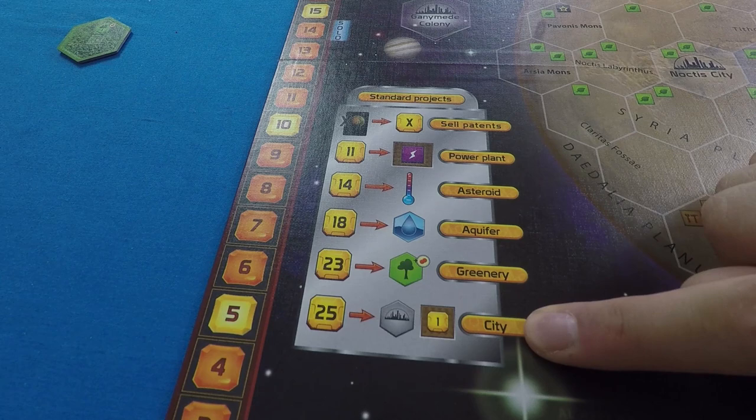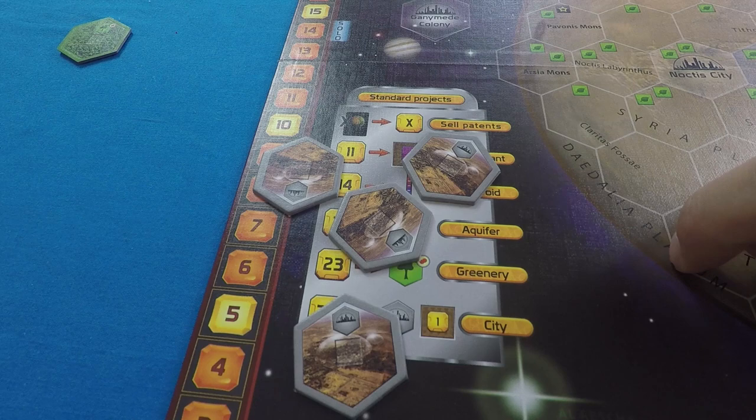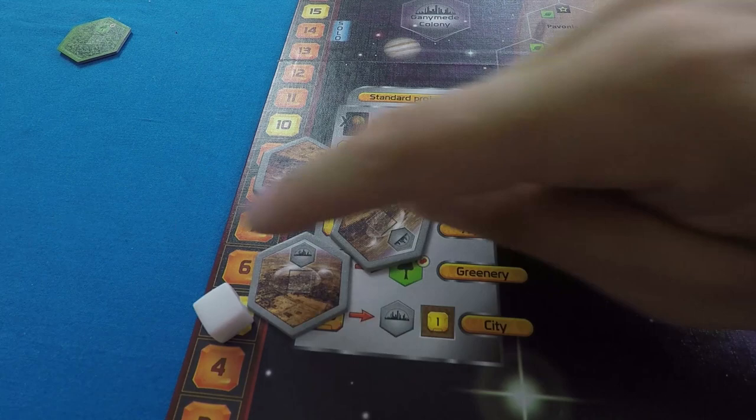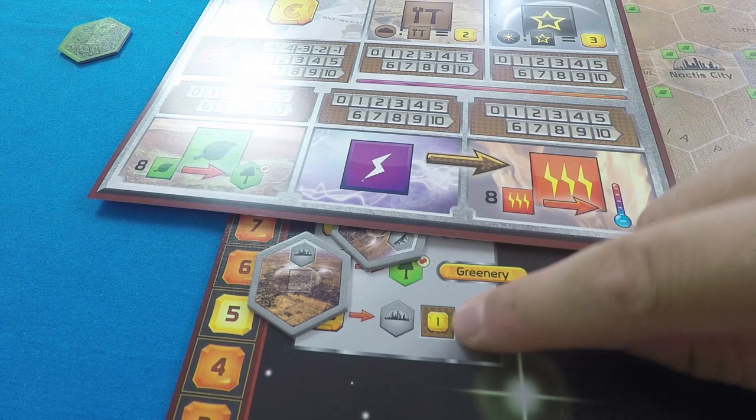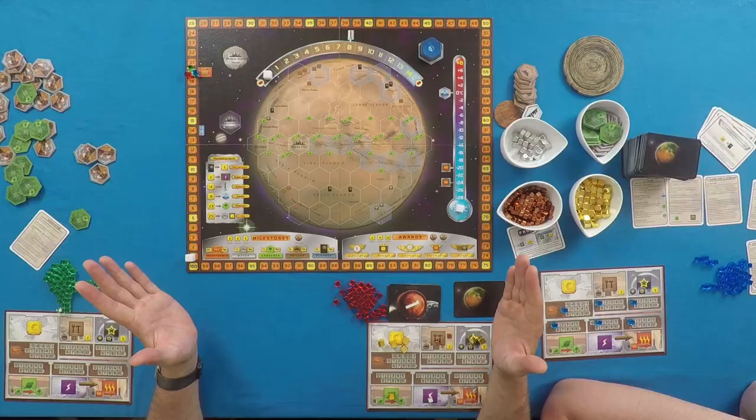And then 25 to build a city. When you build a city, your money income on your player board goes up by one — you can tell because it's brown, just like the income section of your player board.